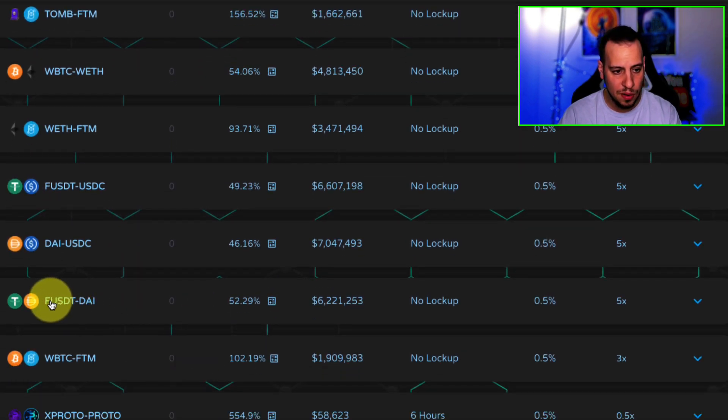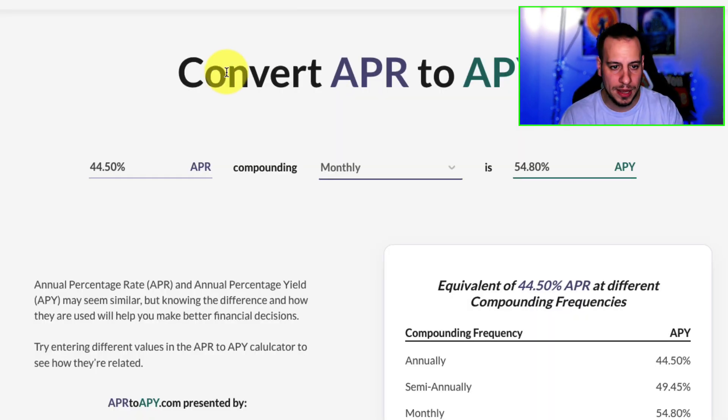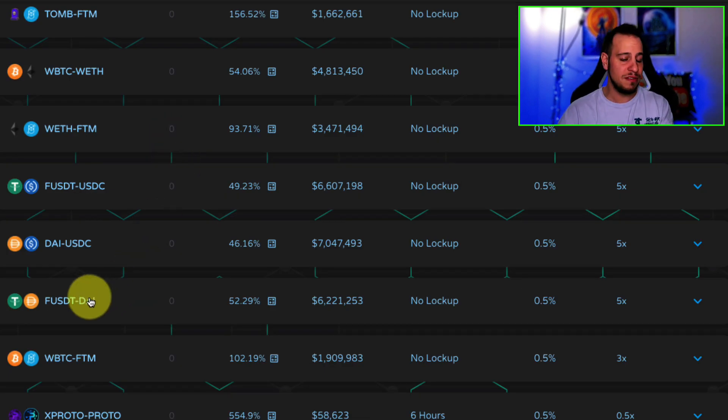If you scroll down further, there's also an fUSDT/fUSD and DAI pool. fUSD is another stable coin, and here you can make 52% APR which translates to 66% APY — more than five percent a month on stable coins. You have no impermanent loss and you're exposed only to US dollars. This is super cool.